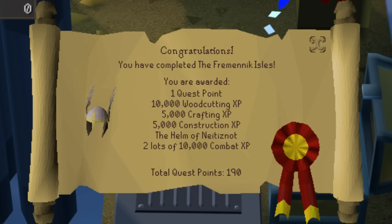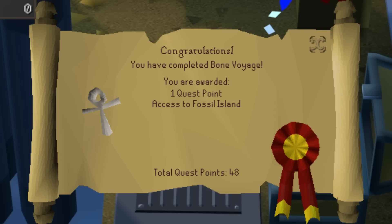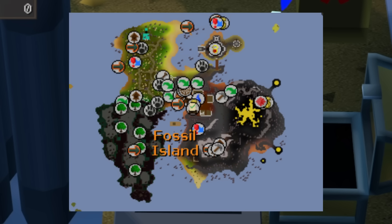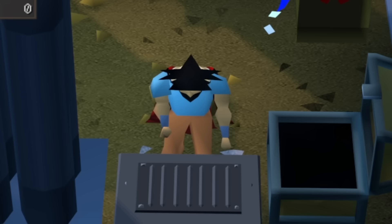The Fremennik Isles quest will take a little longer but gives you access to the Helm of Neitiznot, which is your best-in-slot helmet for a very long time — unless you're training Slayer, in which case take the Slayer helmet. Bone Voyage gives you access to Fossil Island, which has a ton of content and helps you kick-start getting your kudos in the Varrock Museum. Fossil Island also gives access to birdhouse runs, which is a passive way to train Hunter that most people use all the way to 99.